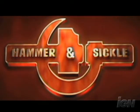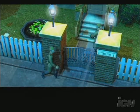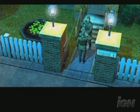Hammer and Sickle is a tactical RPG based on the highly acclaimed Silent Storm engine, in which players take on the role of a top Soviet super spy as he attempts to uncover a plot that could lead to global nuclear annihilation.